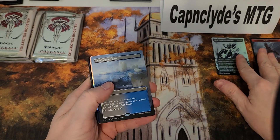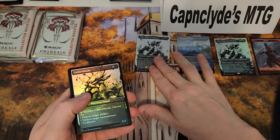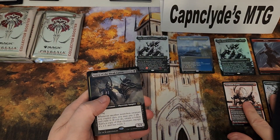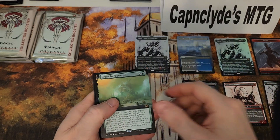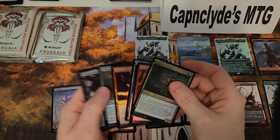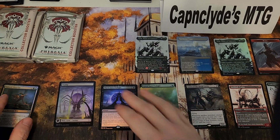Geth, Sea Grump Coast — another Geth, that's pretty good. Rare. Canker Bloom, not bad. Green Sun, Black Sun — all the suns. Not a terrible pack, not the greatest, but wasn't bad.